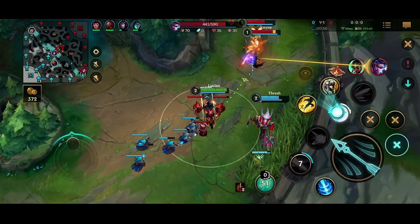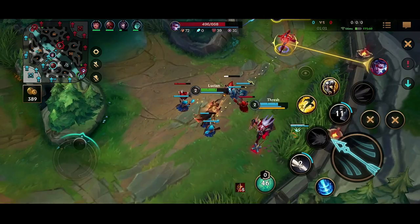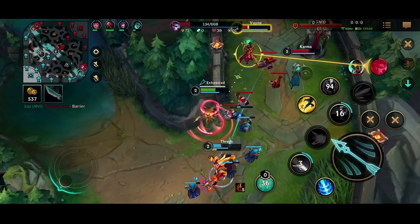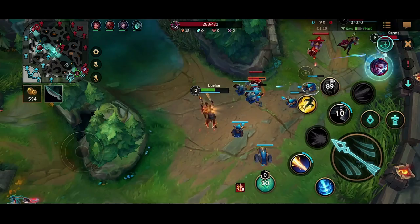Right here Thresh lands a pull forcing the Karma's flash out and I decide to do a little bit of burst damage once I get level two. The trade wasn't as perfect as I wanted because I slid a little too far back so I didn't get my double auto onto Vayne, but right here we actually land a great combo yet again getting that Vayne very low.